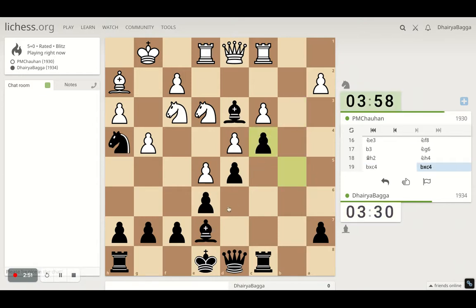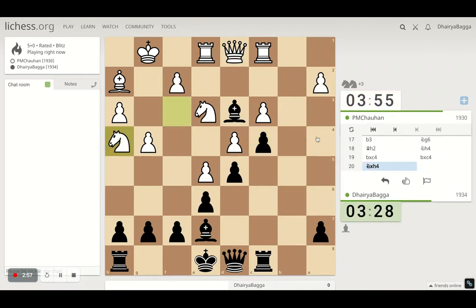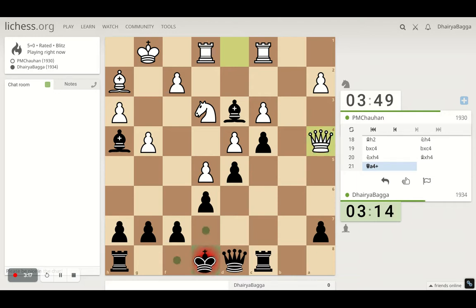Now he cannot give me a check directly from a4 — that's why he first captures, I take back, and now he'll give a check from a4 to the queen. Yes, he does, trying to spoil the castling, which I'm pretty much okay with. I just have to find a good square for the king. Let's get it to f8, and g8 is also available just in case he gives another check.